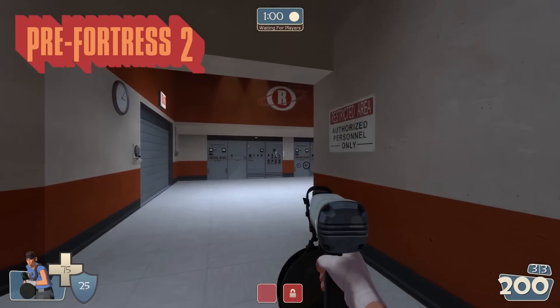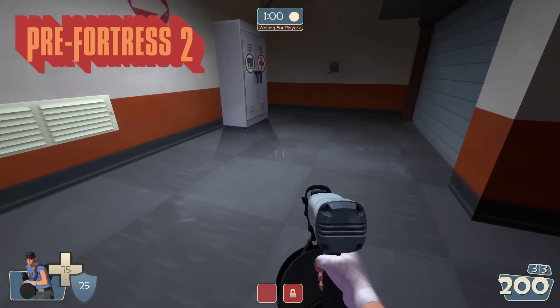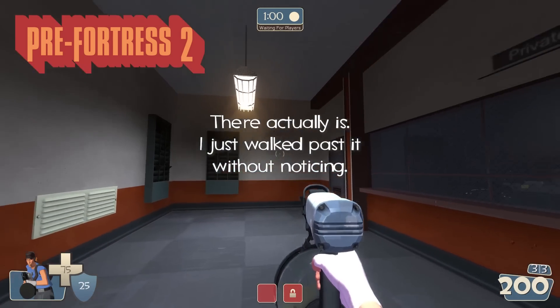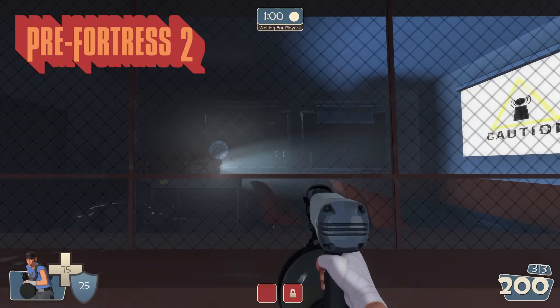Checking one side of Red Spawn, things are normal. Checking the other side, we have this off-color floor, which I think is pretty cool. But there's no supply cabinet, and we still have that projector — can you just listen to that? I'm glad it's not that loud in TF2.